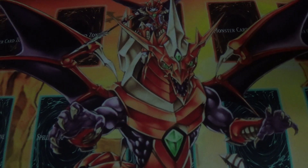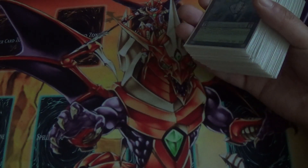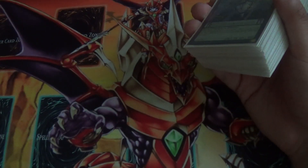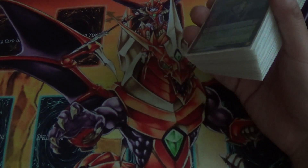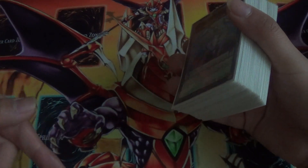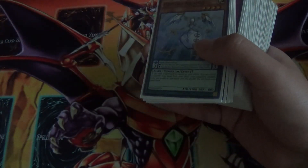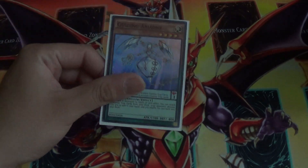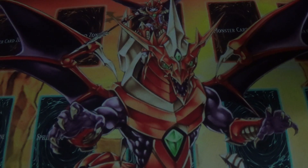They're mostly gonna side for going second, and then you just keep Ariane and pop it with Diagram, straight up search Judgment, set it, and depending on your opening hand — if you have Summon Limit you set that too. You'll have Boarder, one of the two True Draco monsters, and they cannot even Evenly Matched or Red Reboot during their turn because you have Solemn Judgment. With Ariane in the skill you're basically activating Judgment for free, because Ariane in the skill makes all your summons free.